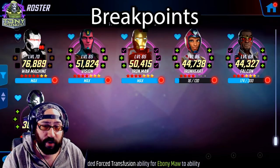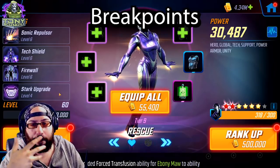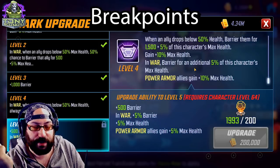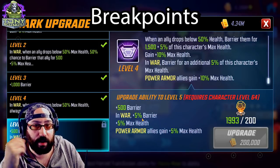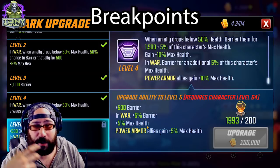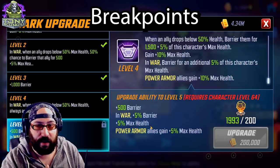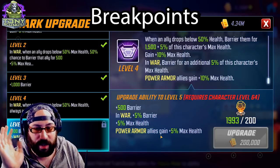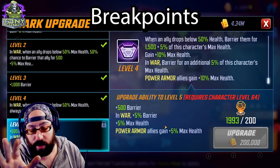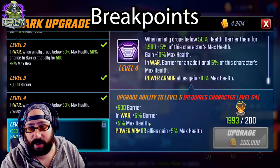We'll start with Rescue, the worst or second worst member of the Power Armor team. As far as tier fours are concerned, the only major increase she gets from tier four on her special is health and barrier — this is a decent investment. Keep in mind you're only using this team once because it's war offense specifically. You could get some value out of using Rescue on defense in a hybrid setup, but I wouldn't recommend it. It's possible — my job is to tell you what's possible — but this isn't a tier four I think is required.